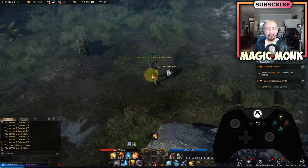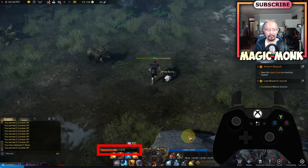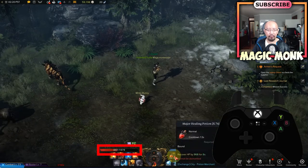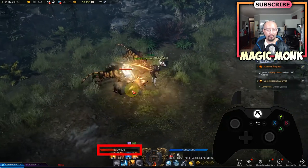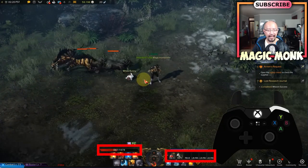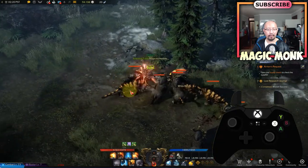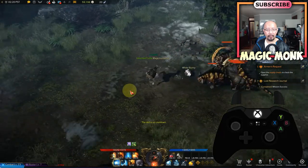Now let's talk about how to use the items in the bottom right. To use items it's RB plus these buttons. RB plus X will use the potion — I only have 903 health right now, so if I hold down RB plus X I heal myself, and you can see it's healing me.